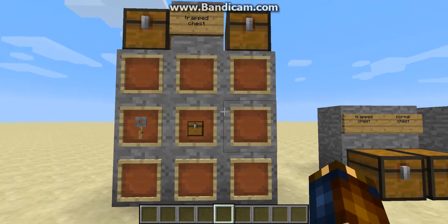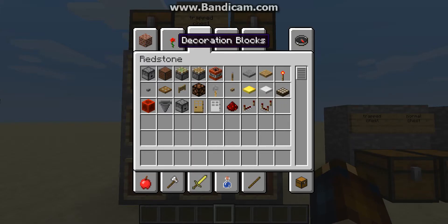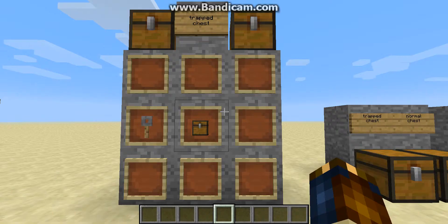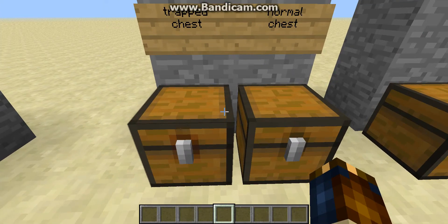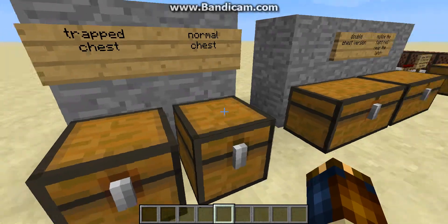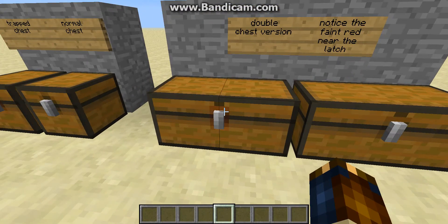So, there is a trapped chest, which is crafted with a normal chest and a tripwire hook. It's in creative mode under the decoration blocks. If you were wondering why there's a chest here and a trapped chest down here, that's why. The trapped chest does redstone stuff. The only difference between their appearance is a faint red outline around the latch. Otherwise, it functions exactly the same as a normal chest, even coming in a double chest variety that also has a faint red outline around the latch.